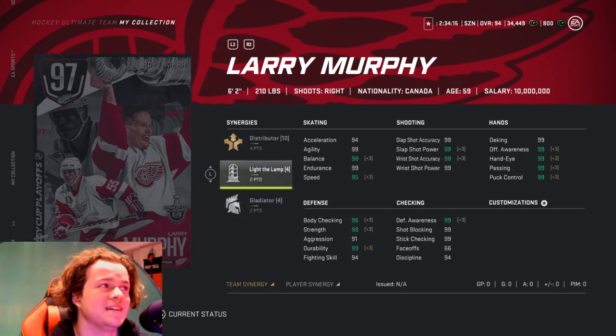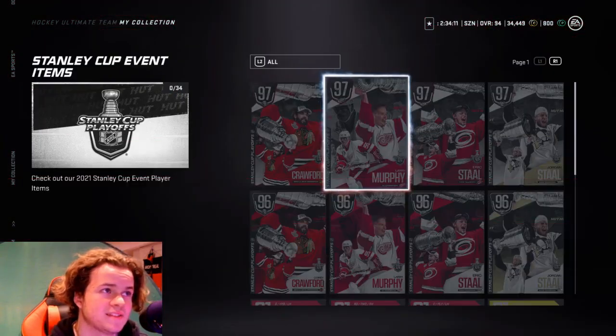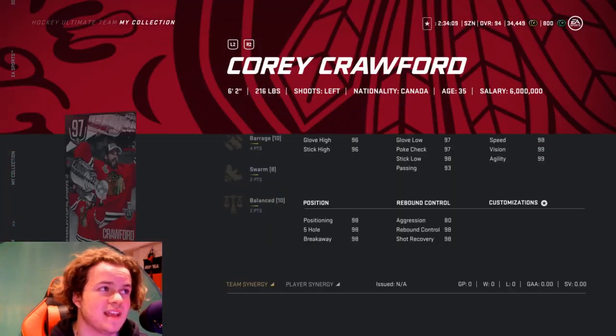Now we got 97 Corey Crawford: 2 on Barrage, 2 on Swarm, 2 on Balance. Even better stats and synergies.